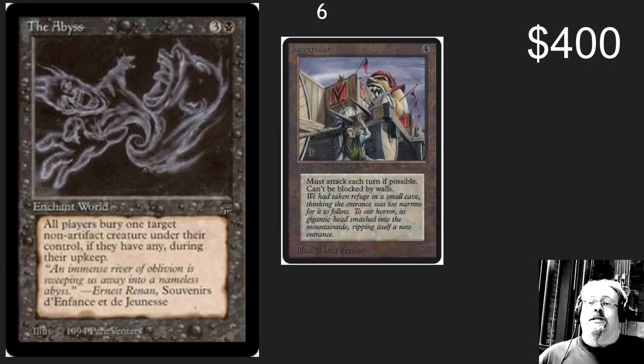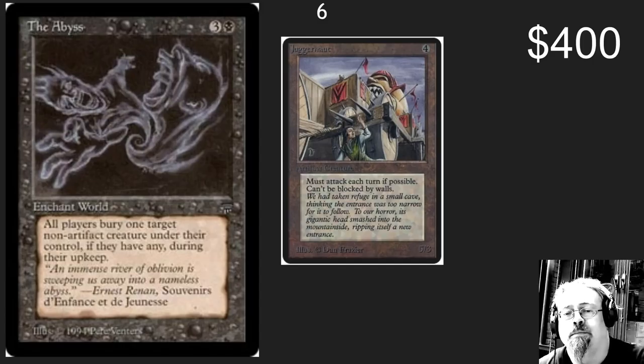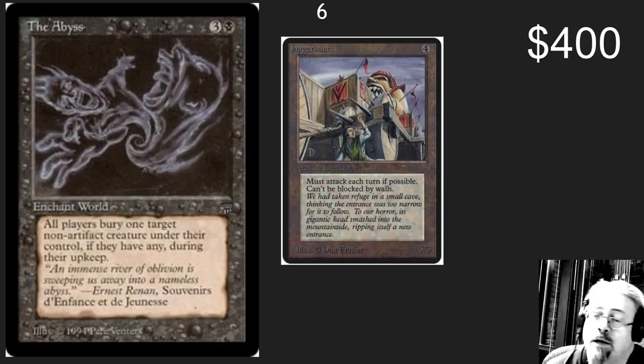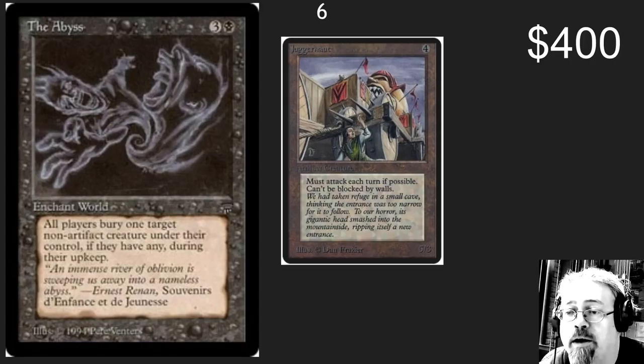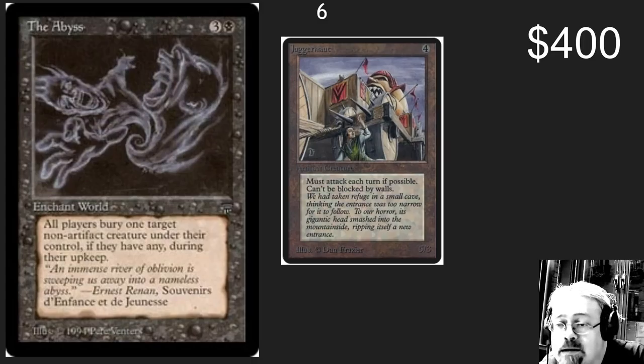The number 6 spot: we've got a classic helper combo. The Abyss — beautiful artwork at a mere $400. For an extra $150, you can add on a classic win condition like the original Alpha Juggernaut. Make friends, influence people, attack with classic cards.